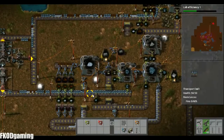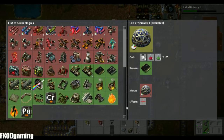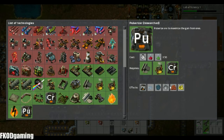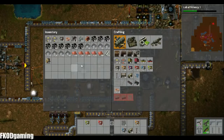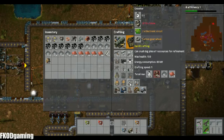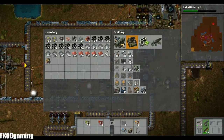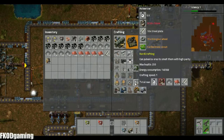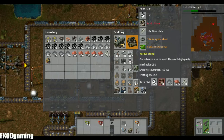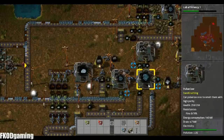On to tier three. Tier three gets unlocked once you have the pulverizer unlocked in the research screen. That does require the crusher, as well as steel processing and advanced material processing. To craft the crushers takes 15 stone, 12 iron, and 3 copper altogether. Pulverizers take 20 stone, 35 iron, 7.5 copper, and 10 steel, which is kind of expensive but definitely worth it.